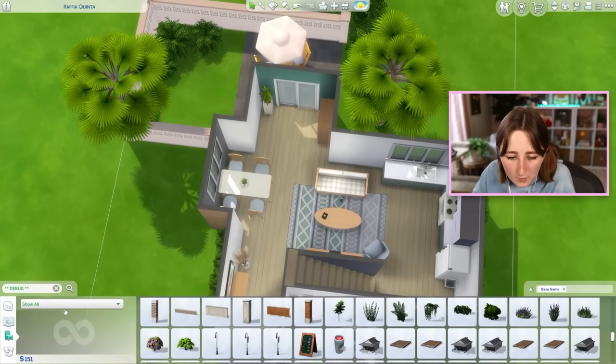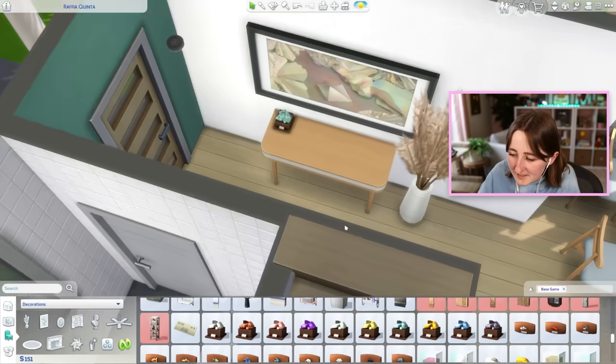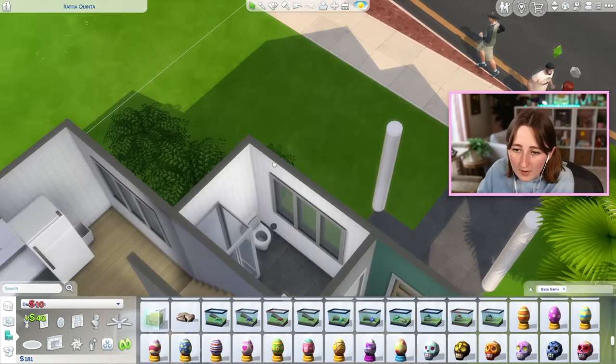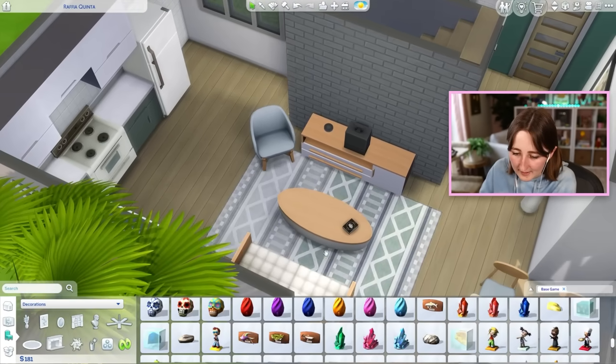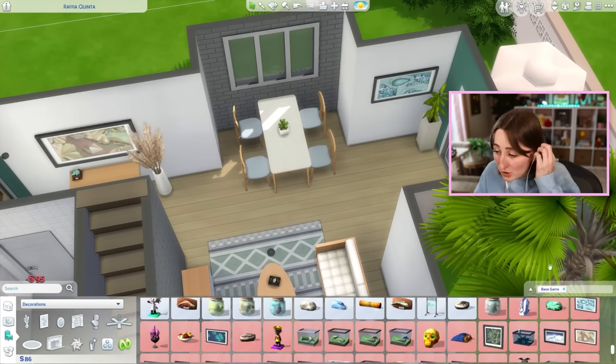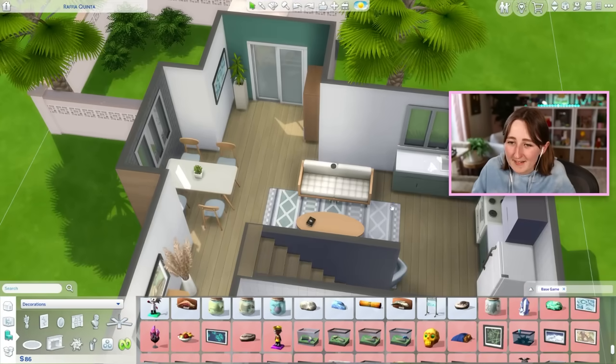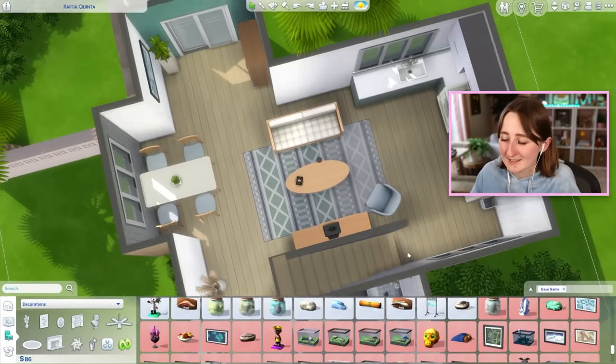We have 151 more simoleons. I'm thinking about debug stuff and about artwork right now. Sell that frog — that's 10 simoleons instead of 40. That's only 95 — good, thank you. Should I put that on that wall, or does that look bad? I think I might leave that wall blank — it kind of bugs me how it's not centered with the sofa.